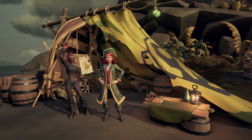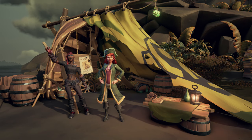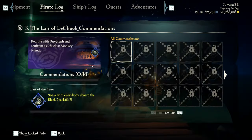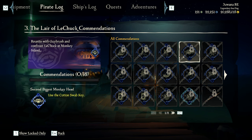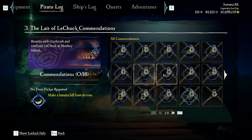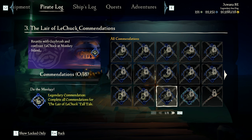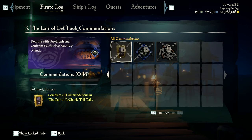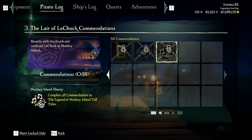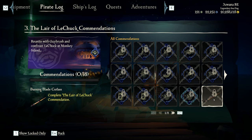Hey guys! Today CFTs launched their third tall tale from the Monkey Island Tall Tales: the Lair of LeChuck. In this video, we'll guide you through this tale and collect all 10 Herman's notes, 5 LeChuck's Logbooks, and 10 Memoir Spots, so you can complete all the commendations and unlock the Burning Blade Cutlass, LeChuck Portrait, Mighty Pirate Title, and the Monkey Island Shanty — all the cosmetics that come with them.